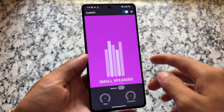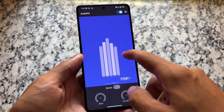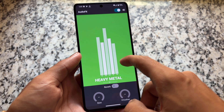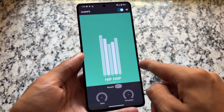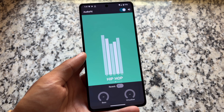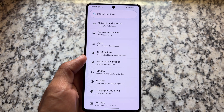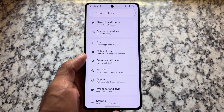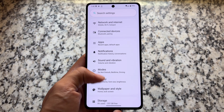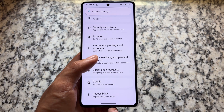The QPR1 stable source code might be coming soon for some other custom ROMs also. With Lineage 23, we still have Audio FX available. Unlike some other custom ROMs which have Dolby and similar things, Audio FX is part of LineageOS. If you're looking to increase your sound experience and sound quality, Audio FX is one of the good-looking and quite useful equalizers out there.